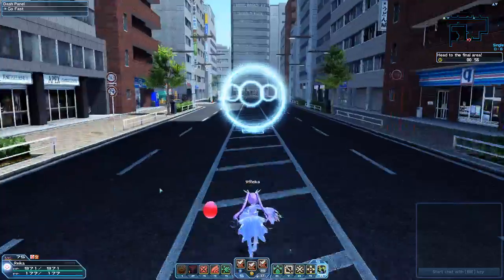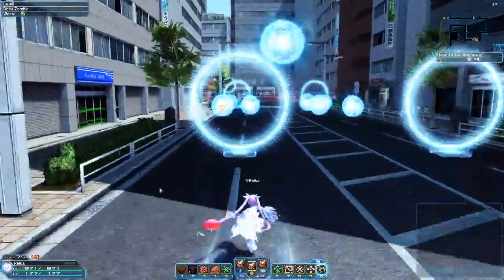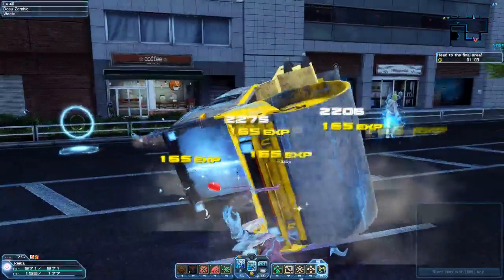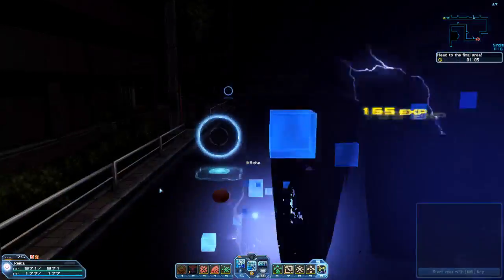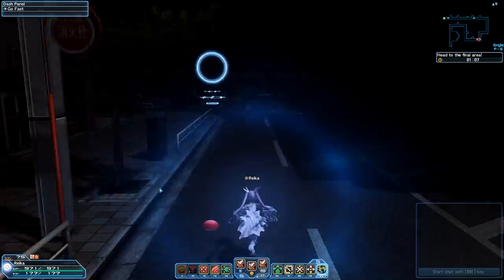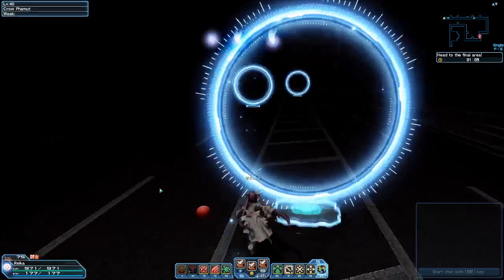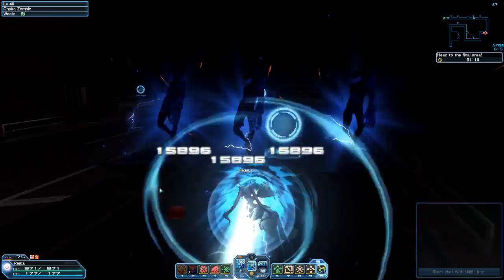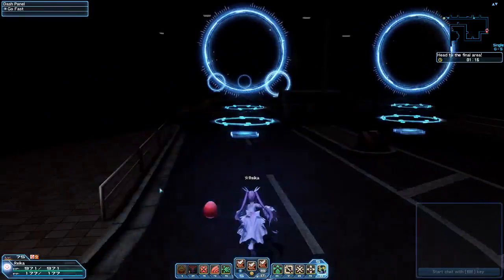If you're running in a party, try to divide and conquer as much as possible. There are a few places where you can do that, otherwise you just got to make do with what you have. After you kill this wave, the screen and area darkens up a little bit, but it's not too hard to navigate — you still have to kill the enemies on the way.